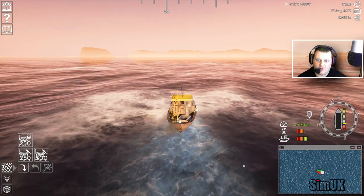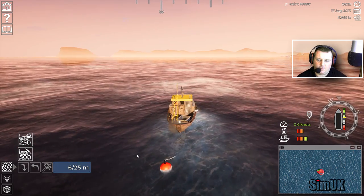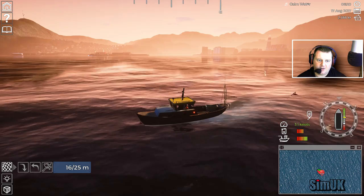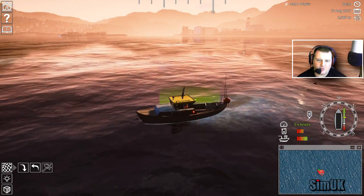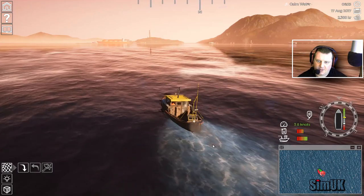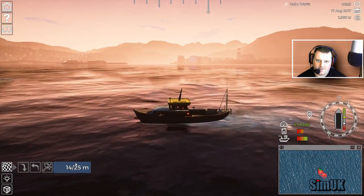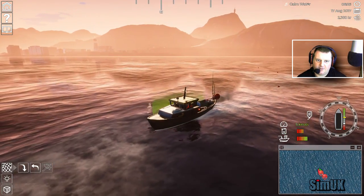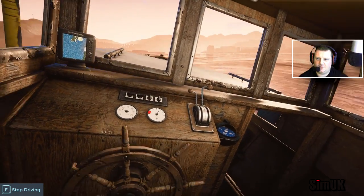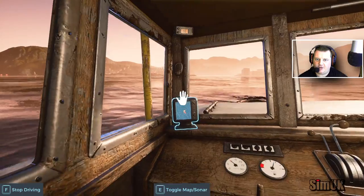We'll put down the two 250s first. This is the first of the 250s, and you can see we're not that far out of port, so this should be relatively quick and easy. We're chugging along at 3.5 knots. And that's the first one done. We'll just check on the map — yeah, we're still in the same hot spot area. Let's get our second one down. I've made a request that the GPS thing gets improved.